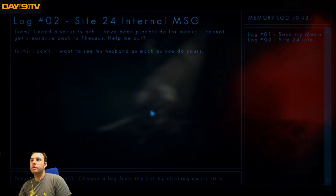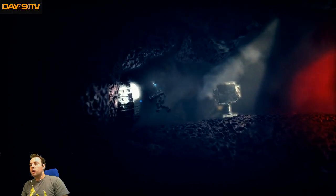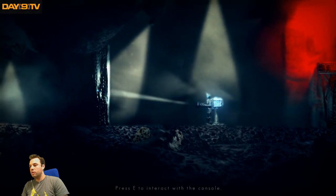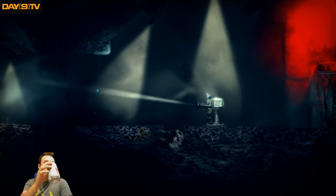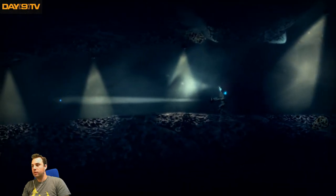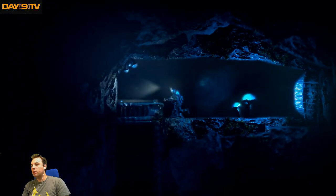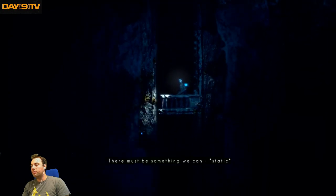Log number two. 'Sam, I need a security orb. I've been planetside for weeks. I can't get clearance back to Theseus. Help me out?' 'Kim, I can't — I want to see my husband as much as you do yours.' The ship I came here in is fried. I have a rescue team on the way — they'll be here in a day's time.